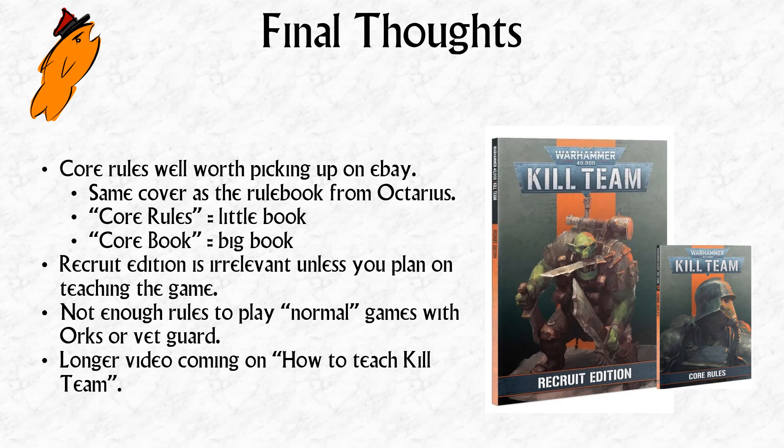The Recruit Edition is only really relevant if you know you're going to be teaching the game to someone — and even then, only to someone who has never played a miniature wargame before. There are not enough rules in the Recruit Edition to play normal games of Kill Team with the Orks or Veteran Guardsmen. If you want to play those teams, you'll need to get the Octarius book — either from the now out-of-print Octarius launch set or as a separate purchase from Games Workshop.